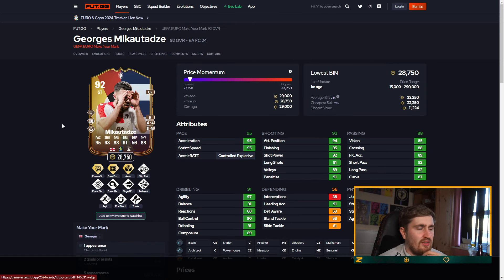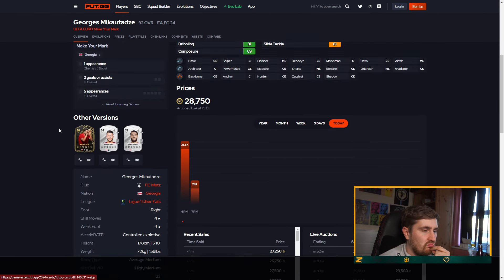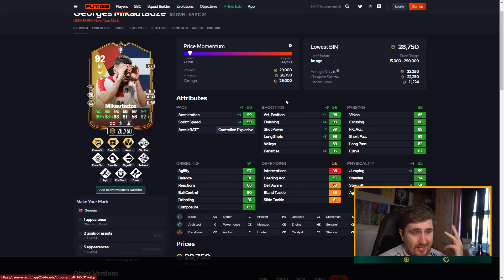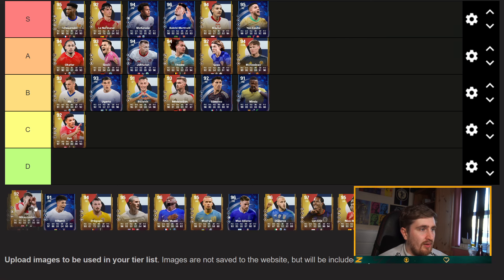Mika Tauzzi — five foot ten, Aerials irrelevant, Press Proven decent. With a Hawk on him his shooting's basically 99, pace and passing solid. I'm going to put him B tier.